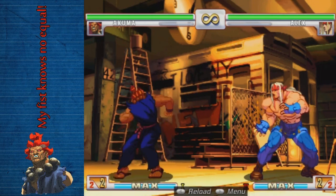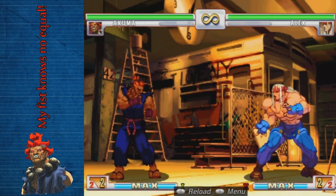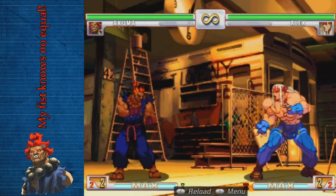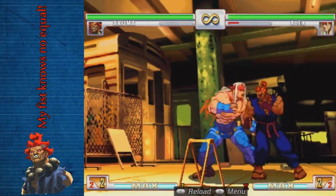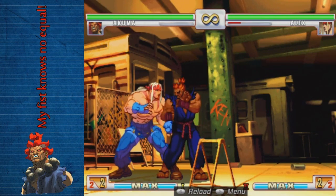Standing roundhouse — he has the one that Ryu has. Sweep is a typical Shoto sweep. If you do a close standing roundhouse, he does a two-hit version where the second hit is an overhead, but it's not very good.